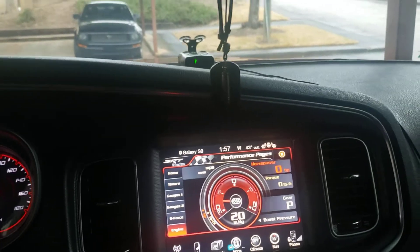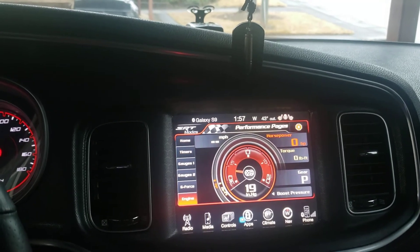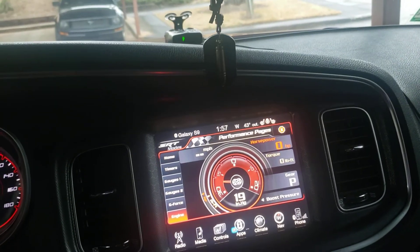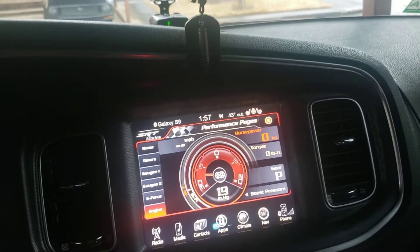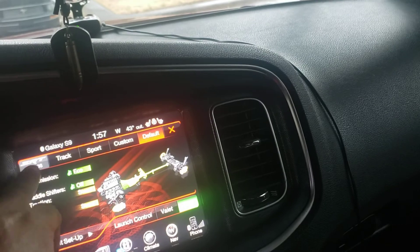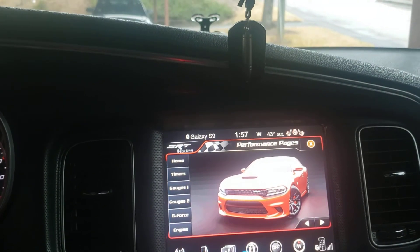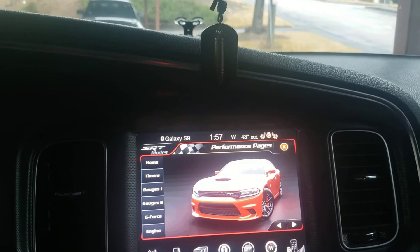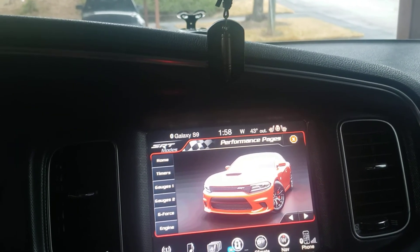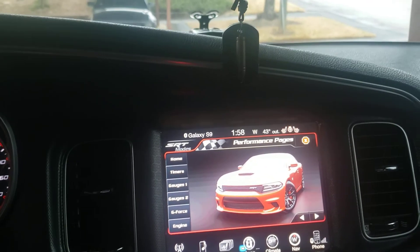This feature is in all 392s on the same body style, but you will have to have a Taser to unlock this feature. I'm gonna do another video about more features that the Taser does, especially for my car, because without the Taser my car doesn't come with the 392 label on the home screen — it just shows a regular RT. The only thing the Taser doesn't give me is the dyno chart and line lock, but everything else I get.